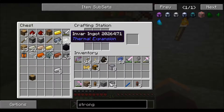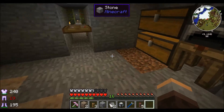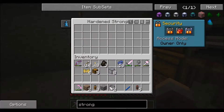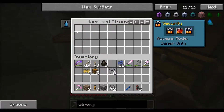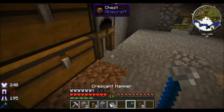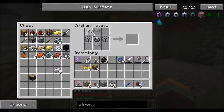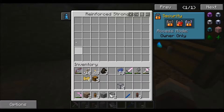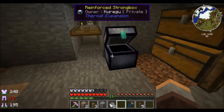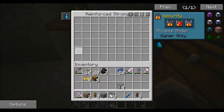The next tier up should use invar, and we'll have a hardened strong box which is in the region of a chest — standard chest is three rows. This is slightly bigger than a standard chest, but I think we want to go a step further. Going one step further gives us the reinforced strong box, which I believe is a double chest. So we now have a portable double chest.